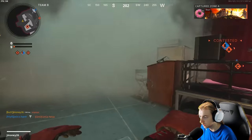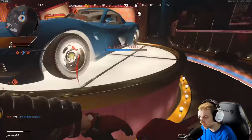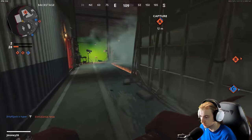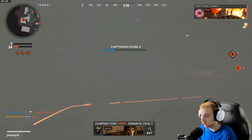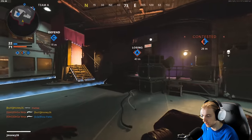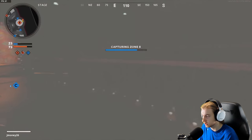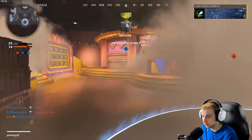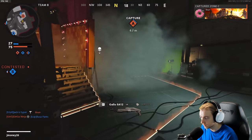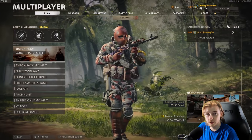Did they change the smoke animation when you walk out of it? Let's go — they made smokes better! A smoke buff, that's pretty sweet. They made it way harder to see in smokes now, which I think was necessary. There were a lot of times where I thought I was completely covered in smoke and just got demolished by somebody who could see me clearly. It doesn't help that I wear these brightly colored operator skins, but smoke should be a little better. Since I'm doing ninja stuff with the sword, I need to be wearing my ninja shirt.